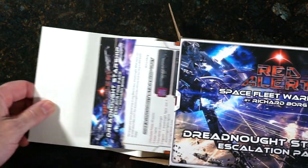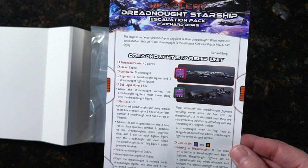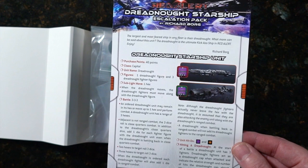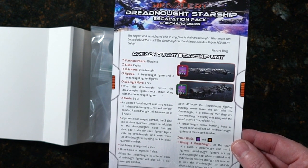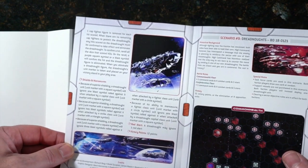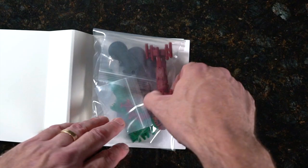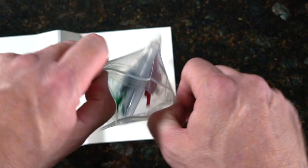Moving on to the Dreadnought Starship Escalation Pack. Here's our dreadnought unit — we'll get to the plastic in a second. 'The largest and most feared ship in any fleet is the dreadnought. The dreadnought is the ultimate kick-ass ship in Red Alert.' Wow, looks cool! Scenario 10, our stands, and our counters.